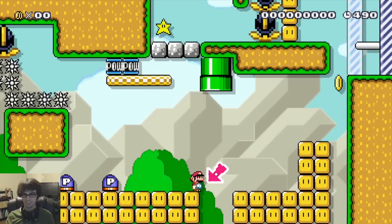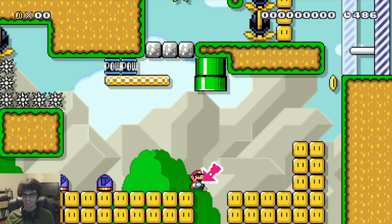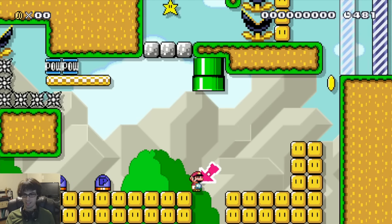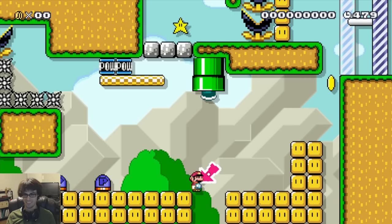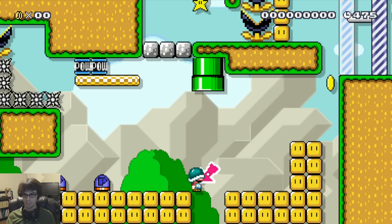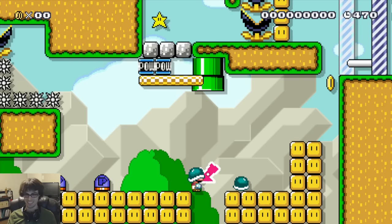There's an arrow pointing right here, and if you kind of walk out here, it looks almost like you can grab one of those helmets. In fact, Mario can walk quite a bit out on the edge of a platform, and it's actually possible to walk out far enough to grab one of the helmets. He's not even connecting with the ground there.